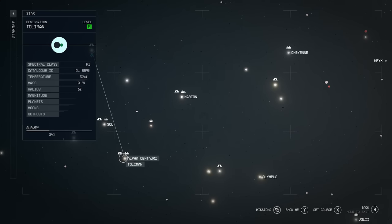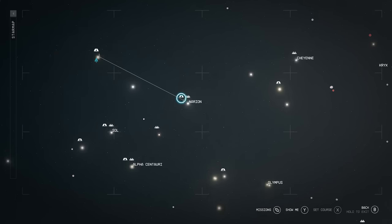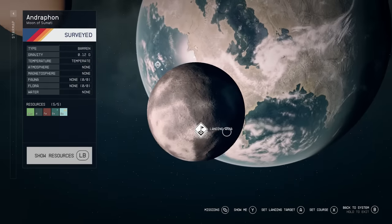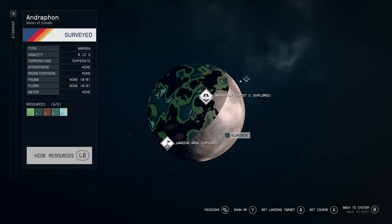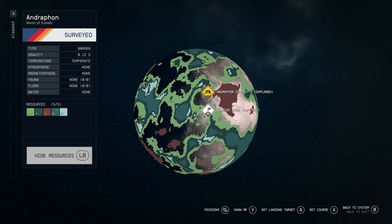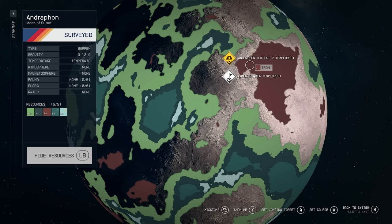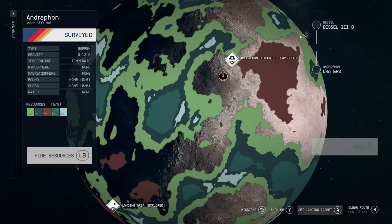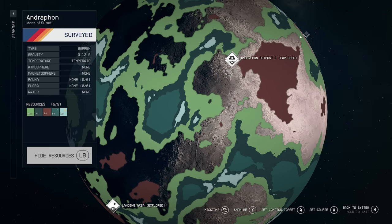Starting this off, we're going to be going over to Narion. From Alpha Centauri, head on over to Narion. Once you're here, you want to go to the Androphon Moon. Now, what we're going to be doing is looking for a place to put our outpost. You want to try to get your outpost between iron and aluminum — you can see aluminum here and iron at this red spot.